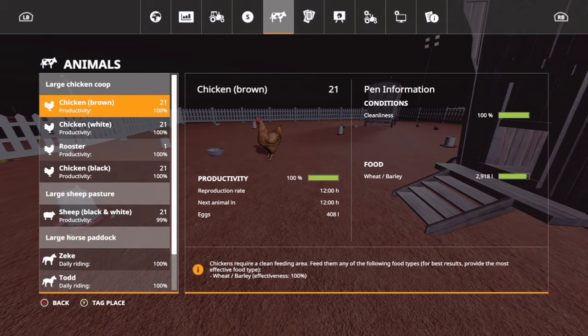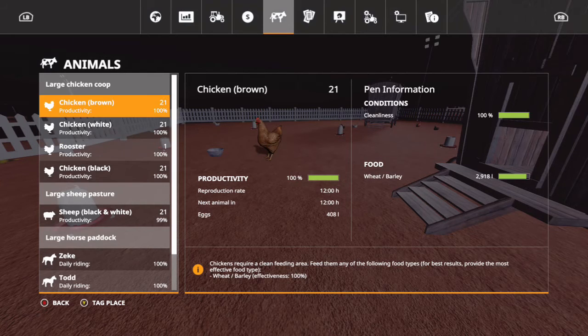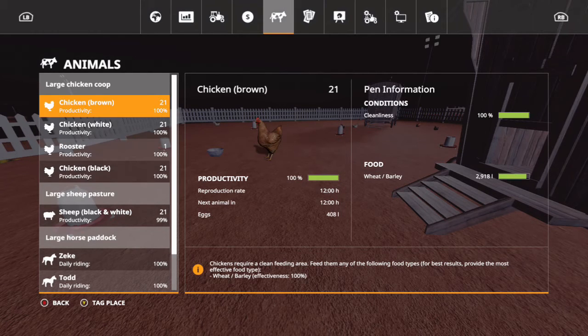So we didn't end up with one extra chicken, we got three. There's a little known secret for you guys — instead of buying all one color, buy three different color chickens and then you'll get three times as many chickens every time the reproductive cycle ends.